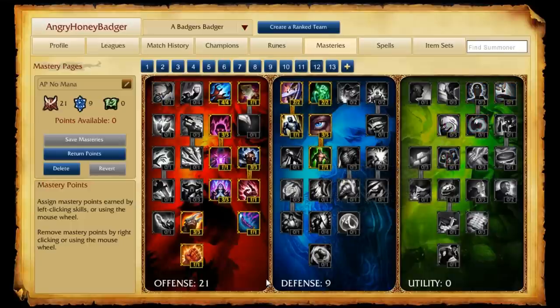The other page I call AP No Mana, which can be used in mid or top lane. It's for champions using ability power items but no mana — your Vladimirs, Katarinas, and Mordekaisers. You put 21 points into offense, similar to the AP Mid lane page, with points for ability power and damage. Then we take those nine points from utility and slide them into defense — we don't need mana regeneration or buff synergy. We want the nine points in defense because that little bit of defense helps us win our lane early. Since we're not using mana, we usually have more abilities to spam on cooldown, so having a little more defensive stats helps you dominate.